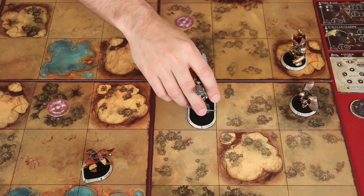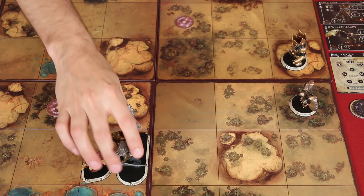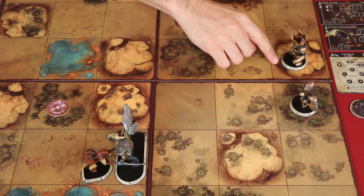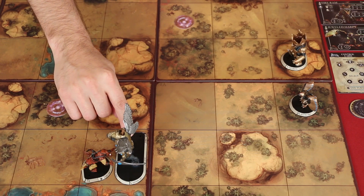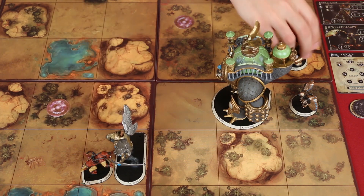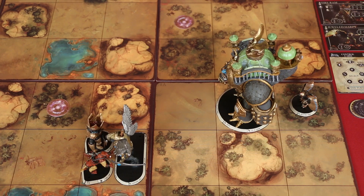If you enter a space with an enemy unit, then you must end your movement. You can use a movement action to leave a space with an enemy, but it's going to cost you an extra action point to break away. Also, each golem's base has a size ranking. War Sprites and Ogres are size 1, Titans are size 2, and a Colossus is size 4. Each space can contain a total of 4 base sizes in it. So, as an example, I could have this War Sprite, Titan, and Ogre in this space, but no more. Whereas a Colossus takes up the entire space all on its own. You cannot move into or through a space that is fully occupied.